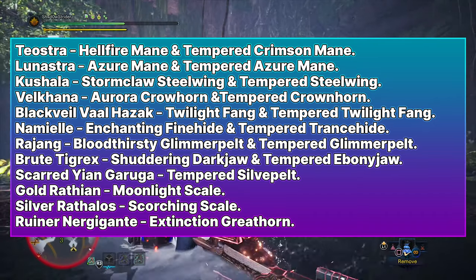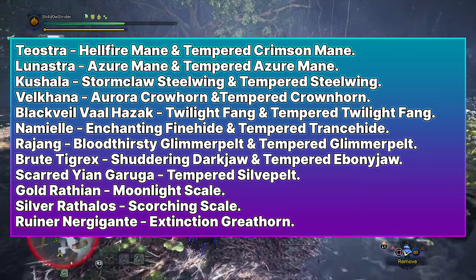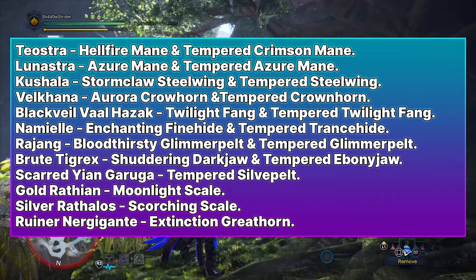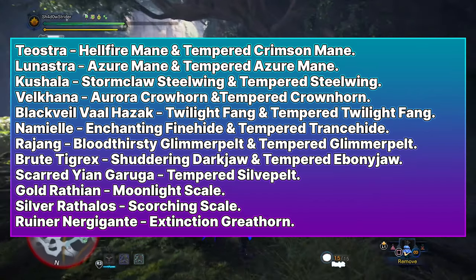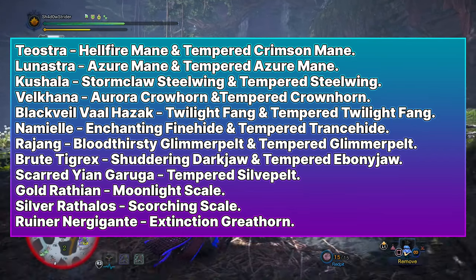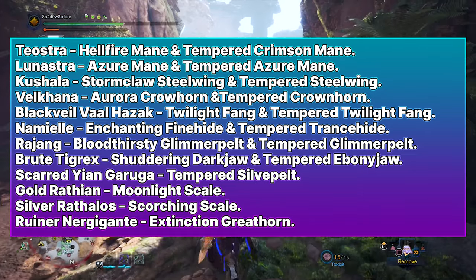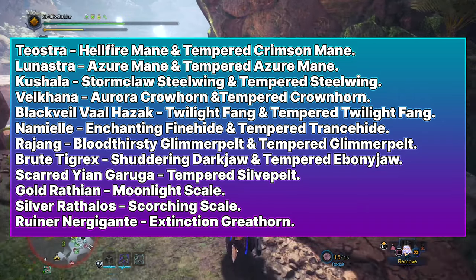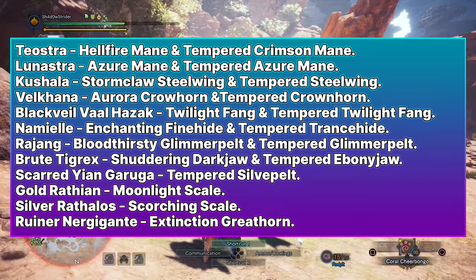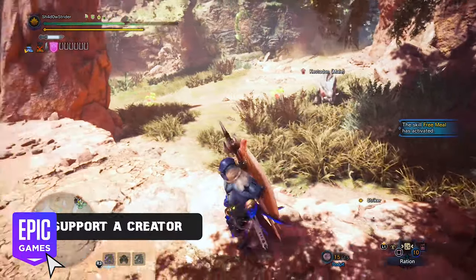Lunastra drops Azure Mane and Tempered Azure Mane. Kushala Daora drops Stormclaw Steel Wing and Tempered Steel Wing. Velkhana drops Aurora Crown Horn and Tempered Crown Horn. Black Veil Vaal Hazak drops Flylight Fang and Tempered Flylight Fang. Namielle drops Enchanting Fine Scale and Tempered Scale. Rajang drops Bloodthirsty Glimmer Pelt and Tempered Glimmer Pelt. Brood Tigrex drops Southern Dark Jaw and Tempered Ebony Jaw. Scarred Yian Garuga drops Tempered Silver Plate. Gold Rathian drops Moonlight Scale. Silver Rathalos drops Scorching Scale. Ruiner Nergigante drops Extinction Great Horn.